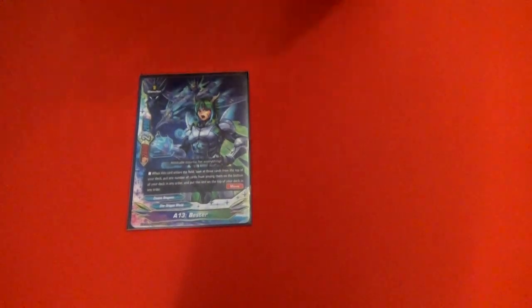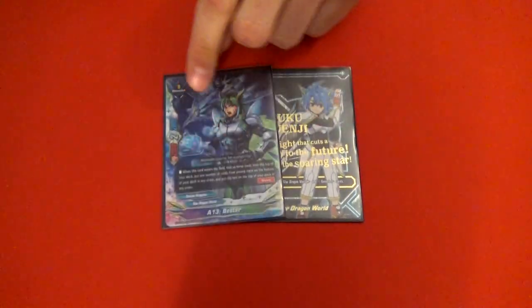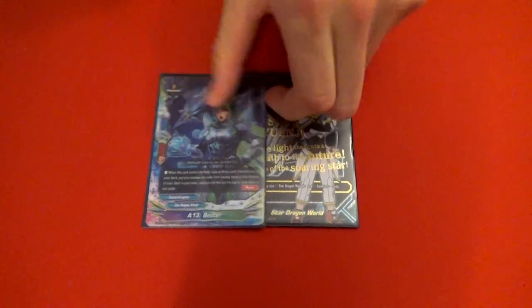So we have Best Flag, Tesuku, OG, and Secret Flag with Bester — I'll explain what Bester does later.